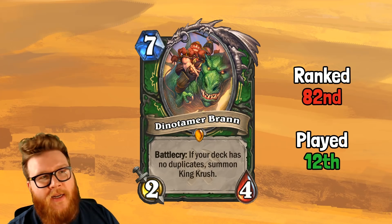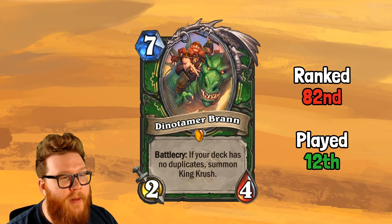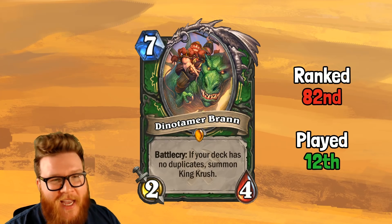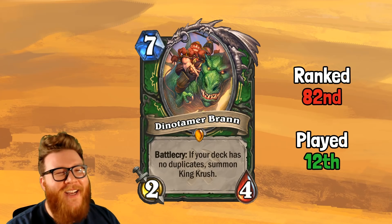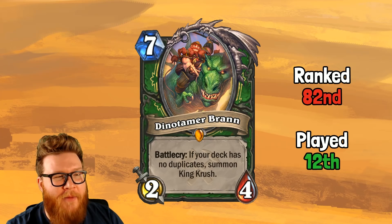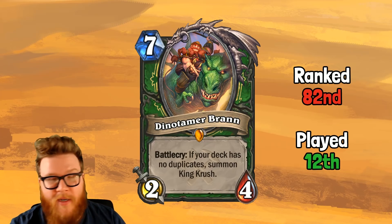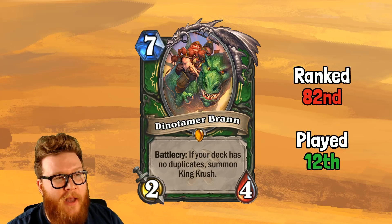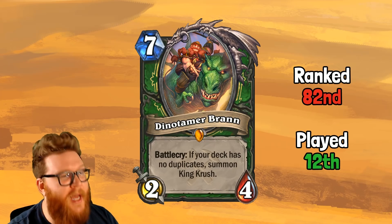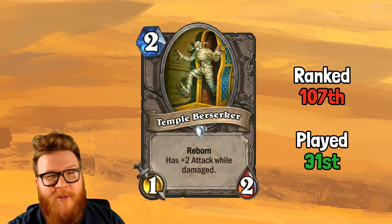I think all of the Reno-style singleton cards were a little underrated. People were perhaps overreacting to Bomb Warrior's ability to break these kinds of plays, and maybe just not recognizing how good Zephrys was going to be. Zephrys was ranked number one by the community and is in fact the number one card — they got it exactly right. The Brann-Zephrys package is so good, and Brann exceeded my expectations by a ton — very nearly a five-star card.